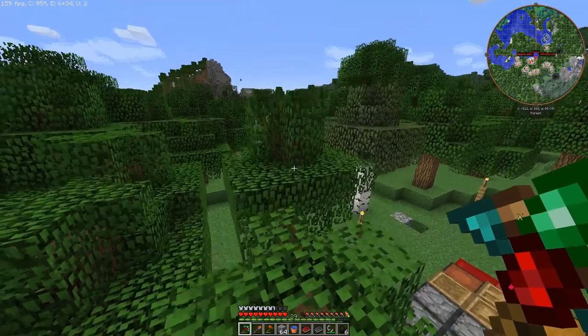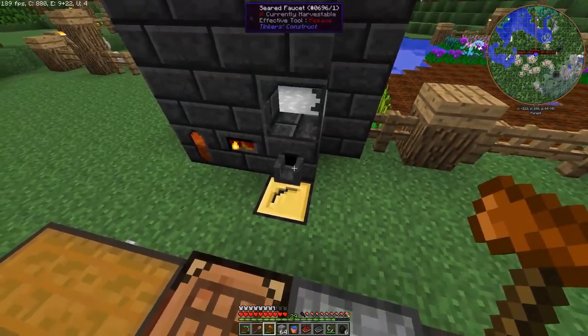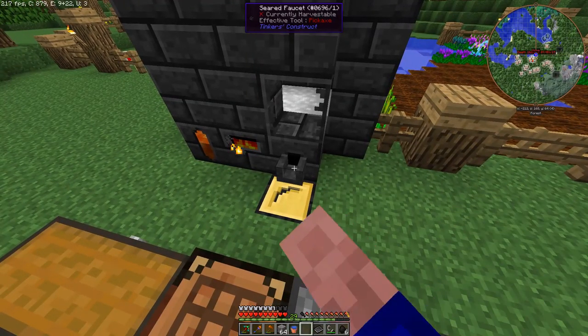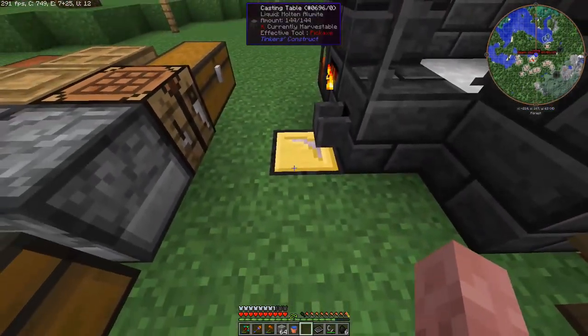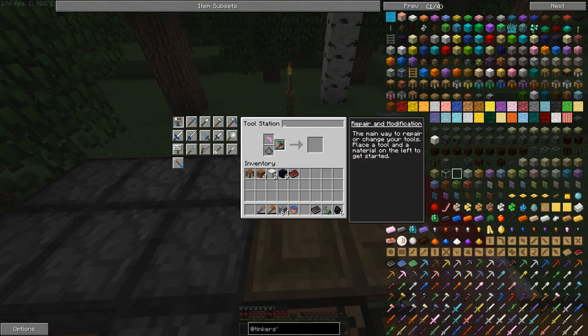For the pickaxe endgame plan: a paper mod, paper binding, manilium rod, and a cobalt pickaxe head. For the sword it's pretty much the same thing except sub in a manilium binding, a slime rod, and a manilium blade.